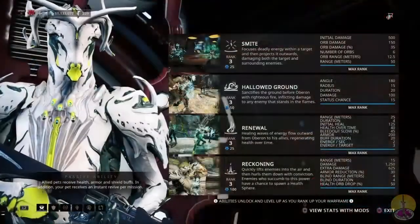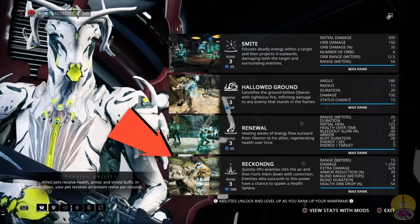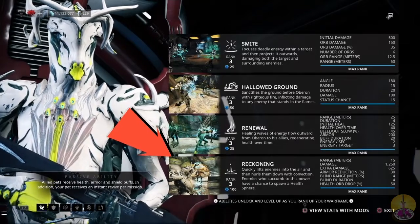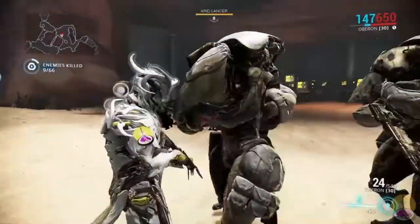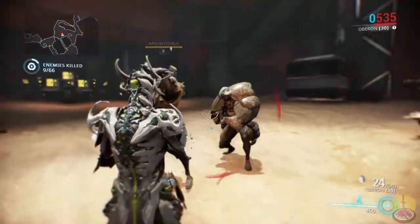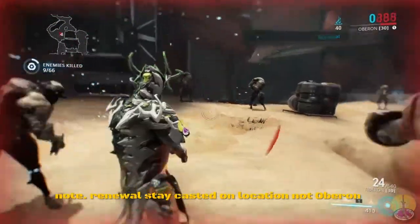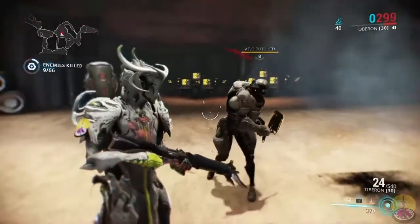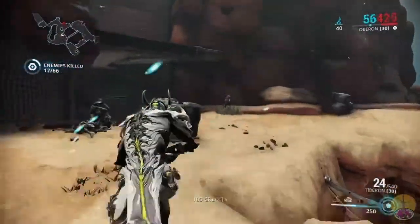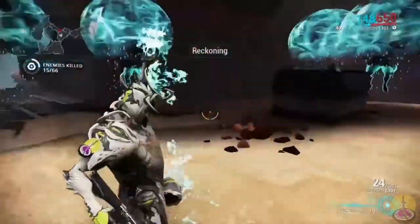Moving on, I'm going to cover two abilities at once: Renewal and Reckoning. Renewal is a constant healing factor in one spot, while Reckoning takes a whole area and causes immediate damage to everyone around you. Here's a scenario: you're in the middle of a firefight and your enemies are attacking you. Activate Renewal — it has no timeout and simply drains your energy constantly. It increases your armor so enemies have a hard time getting through you, and provides constant healing in that one spot. More people in it, the more energy it drains. As for Reckoning, everyone in a general area gets hit at once, and anyone who survives has a reduction in armor — plus radiation procs.